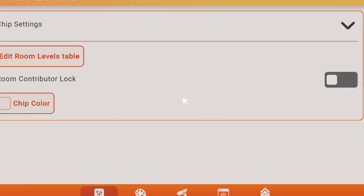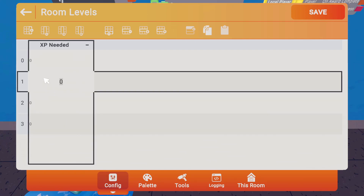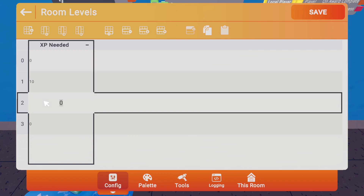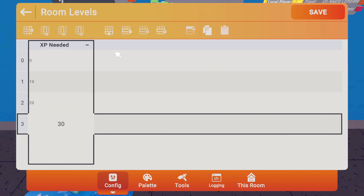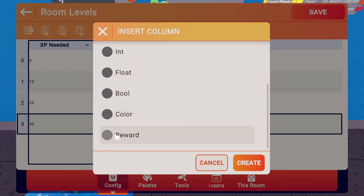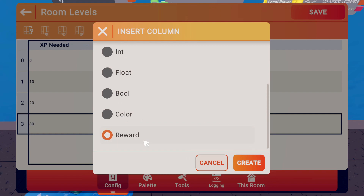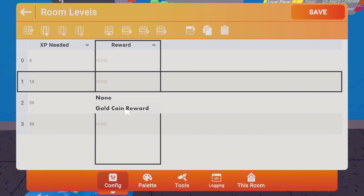Configure this chip by selecting 'edit room levels table.' We're going to create a table showing how much XP is needed for each level — right now we're on level zero and we'll get up to one, two, three, and so on. Add rows using the button here. We'll start with three levels: 10 XP to reach level one, 20 for level two, and 30 for level three.